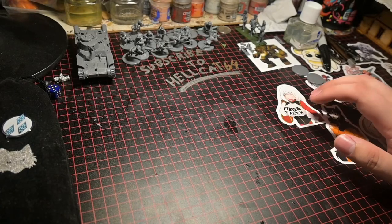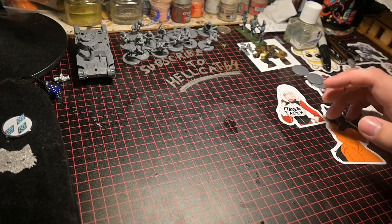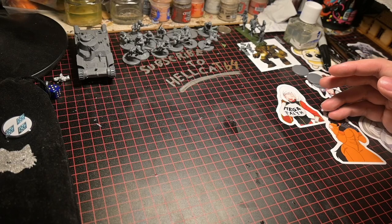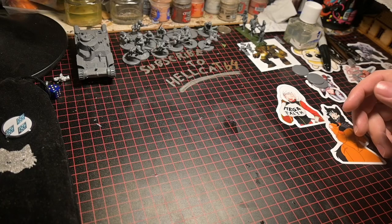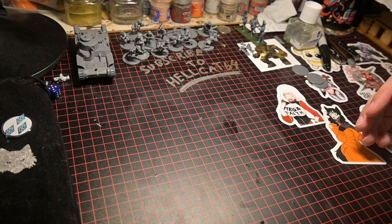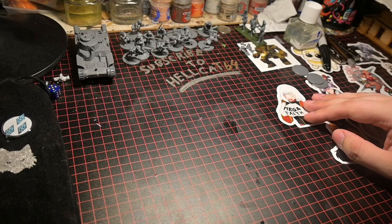If you absolutely cannot find a game store that sells the game you're interested in, online sales through eBay, Amazon, or their own web stores are options. A lot of miniature games are made in Europe so you will have to deal with shipping. You can also find models and rules that are digital — like One Page Rules, which is an online store with STL files you can print, import into Tabletop Simulator, or get someone to print for you at a reasonable price.